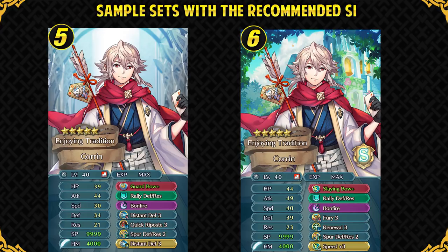The sixth and last set is for Corrin enthusiasts who want to fix his mediocre speed. With Summoner support, Fury, a speed-refined Slaying Bow, and the Speed Plus 3 Sacred Seal, he can hit 40 speed, which is good. If you also give him home speed support from an ally, he can double quite a lot of units and avoid getting doubled himself. Renewal has good synergy with Fury, but Quick Riposte can also be run — though it does have synergy issues with Fury. Corrin can only get plus 1 merge as of right now, and if you do merge him he gets plus 1 to his HP and plus 1 to his attack, which is quite nice.